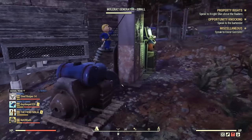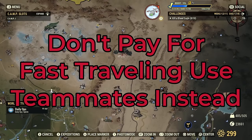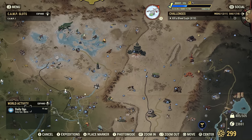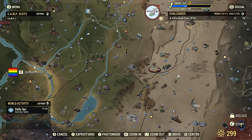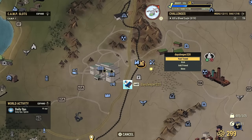The next tip is to save caps by fast traveling to teammates and teammates' camps. Don't pay the fast travel to camps either, because if you join a team with a player on it — like this camp right here, this is a guy that's on my team — I can fast travel to his camp for free. If you have to get to a location and you're running low on caps, fast travel to the nearest camp that's on your team. You can also fast travel to players for free as well if they're on your team. Please don't waste your caps early in the game — trust me, you're going to want this tip later on.